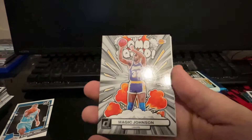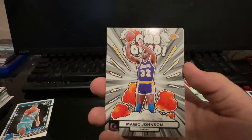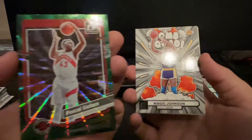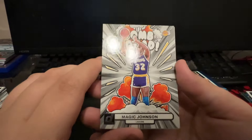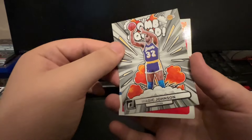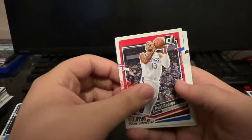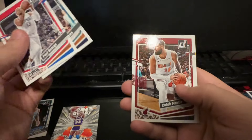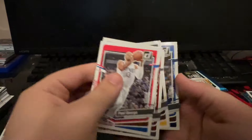Look at that - Bomb Squad Magic Johnson! Look how beautiful these Bomb Squads are. Here is the Pascal green laser. These Bomb Squads are just absolutely beautiful - imagine a holo version of this stuff right here. Beautiful. So we got a Bomb Squad Magic and then our base cards to end out that pack.